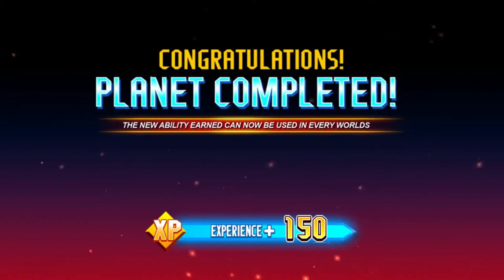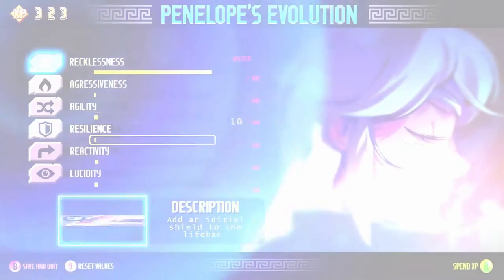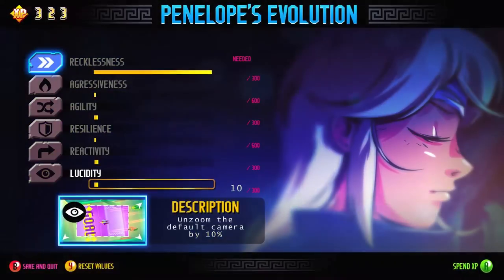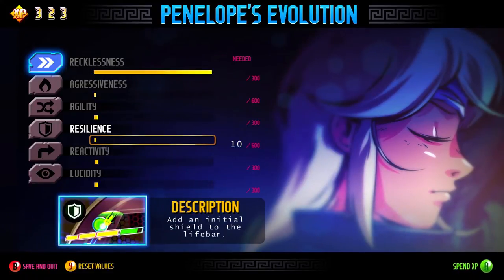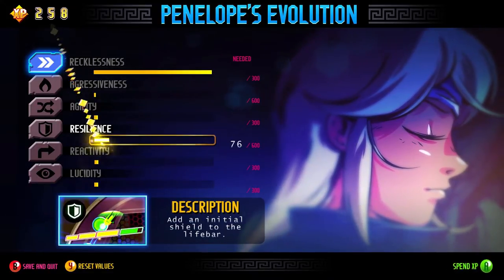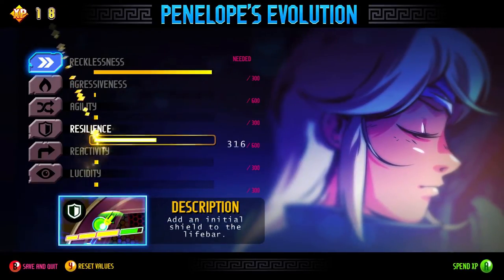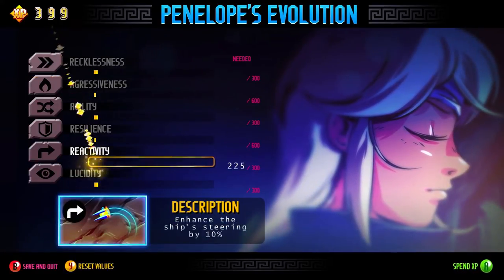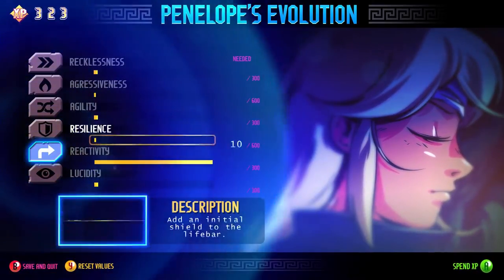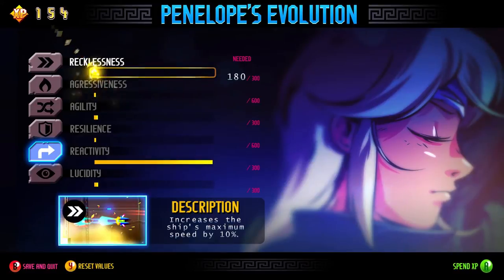I guess you get tons of experience for the boss kills, which makes perfect sense. What ability do we want? Unzoom the default camera. I wonder - is that proper energy? Does it only do damage? Oh, I can't do that one. Yeah, they do have different values. Let's be reckless and reactive - it's a very good description of me.